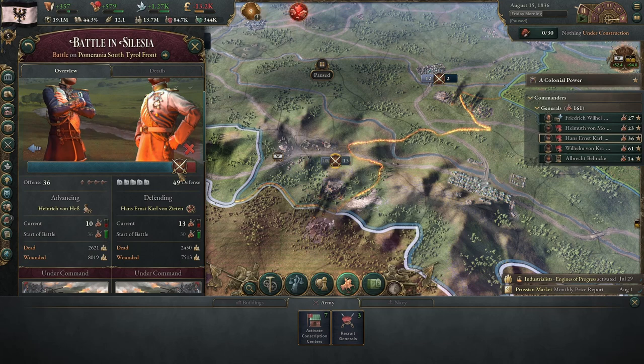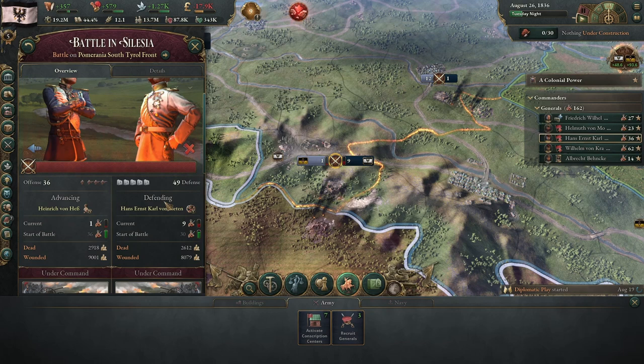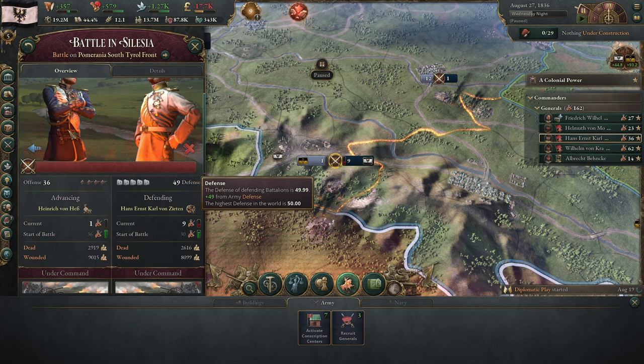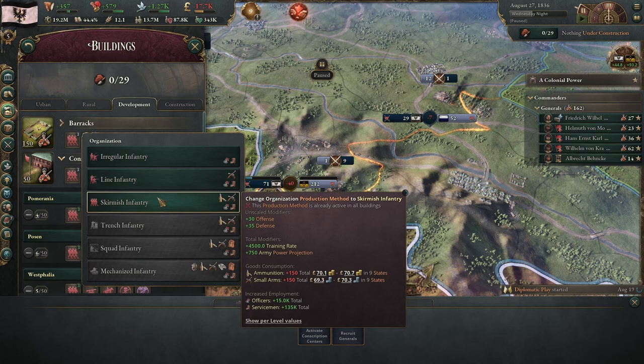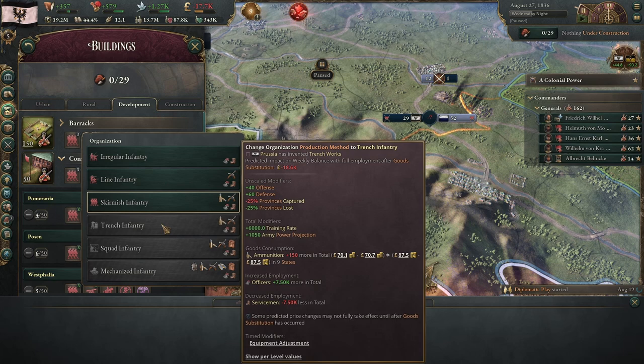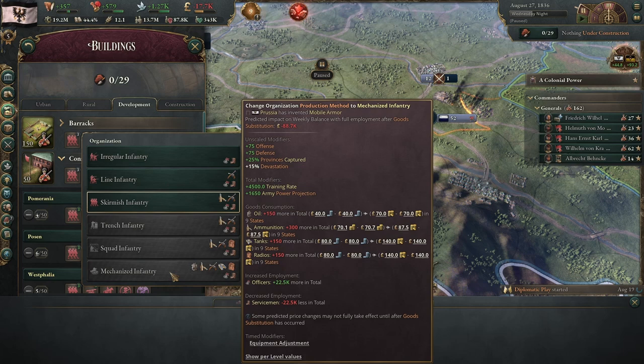This was a fight that originally we were losing, but our defense is so overwhelmingly high that the enemy simply cannot inflict as many casualties or do enough morale damage, and we successfully repulse them. To get your offense and defense as high as possible, it comes down to the production methods in your barracks and conscripts. At the lowest level with irregular infantry, you get 10 offense and 15 defense. As you increase the level, you increase offense and defense, until you get to trench warfare, at which point your defense improves quite a lot more than your offense, and the rate of conquest is slowed — provinces captured or lost reduced by 25%. Later, this is removed when we get to squad infantry and finally mechanized infantry, which have a massive increase in capture rate.